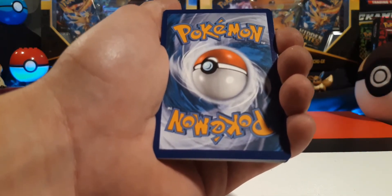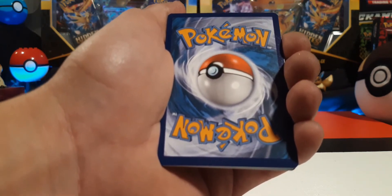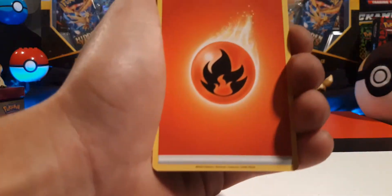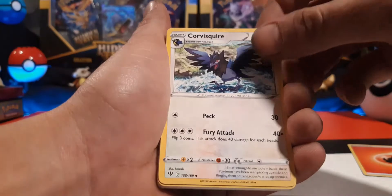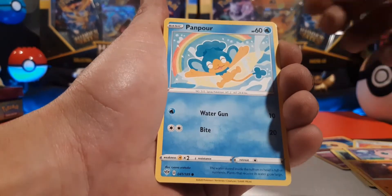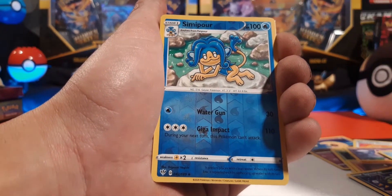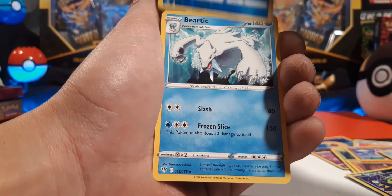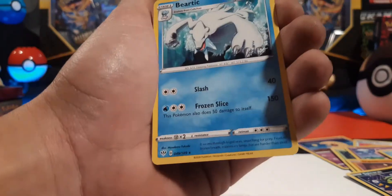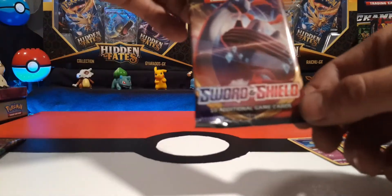I'm feeling good, it's a Friday — let's see what we can do. Going with metal. We have a Beartic non-holo. That's all right, that's the first pack. Let's switch to Sword and Shield base set with that Lapras.